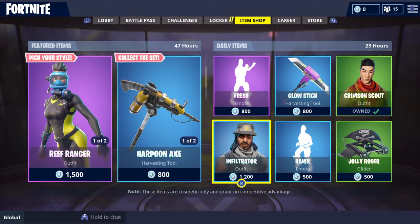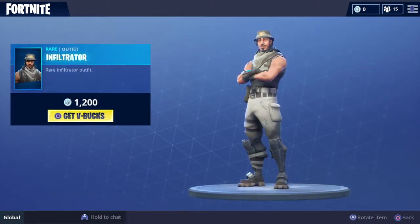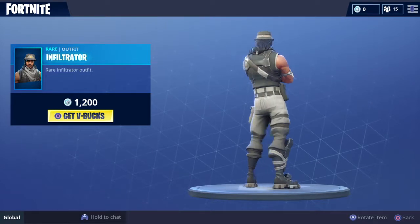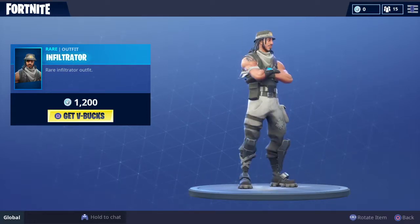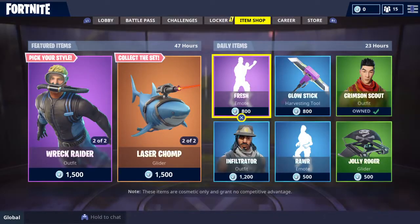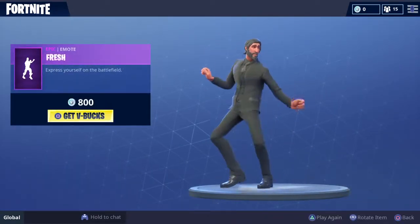Alright, let's go on to the daily items. We got the Infiltrator — rare blue skin, doesn't have a lot of color to it, so I'm not gonna buy it. Friction Mode is back, look at the face on Friction Mode.